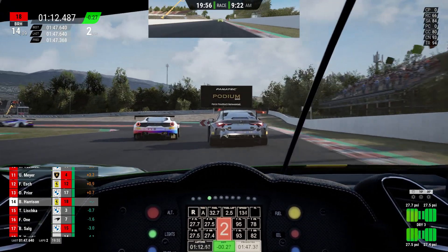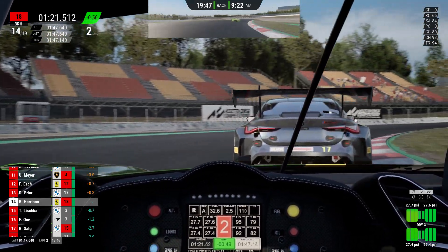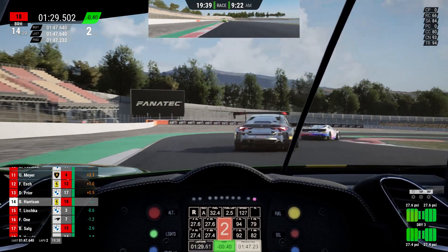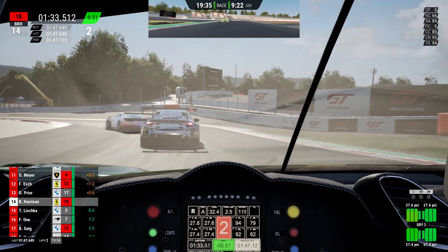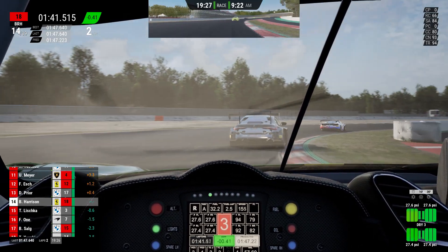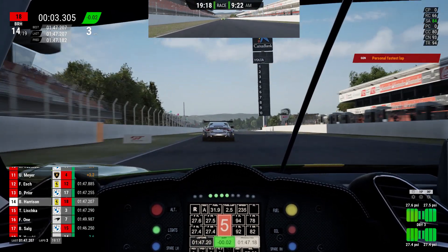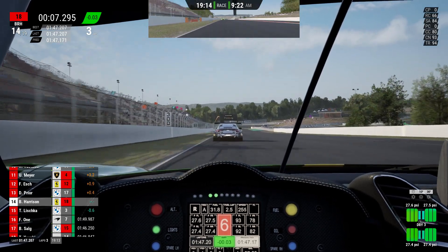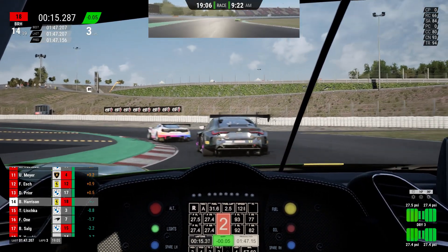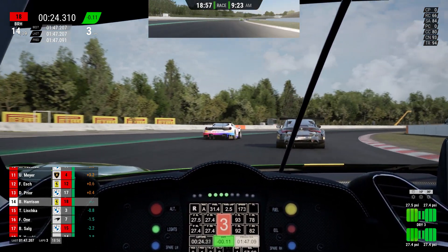Prior in the BMW up ahead is having a go at Esch into the heavy braking zone, trying around the outside - a very difficult move. All that happens is they both run wide, giving us an advantage on the exit. I'm taking this very tricky corner in first gear - it helps me get the car rotated down into second through the right-hander. We finish another lap having set our personal fastest lap so far, in the 1:47s, though I know I've got lap times in the 1:46s, so I need to keep pushing pressure on Prior and Esch in 13th and 12th.